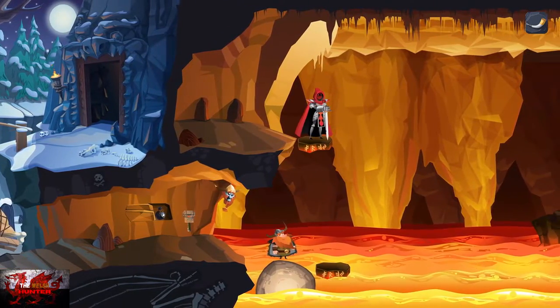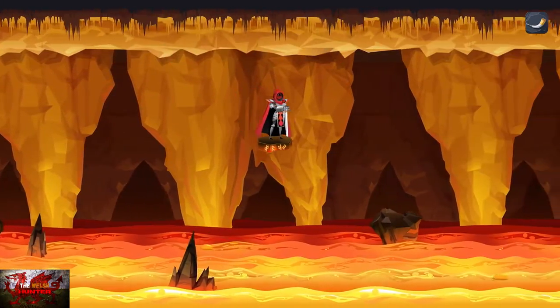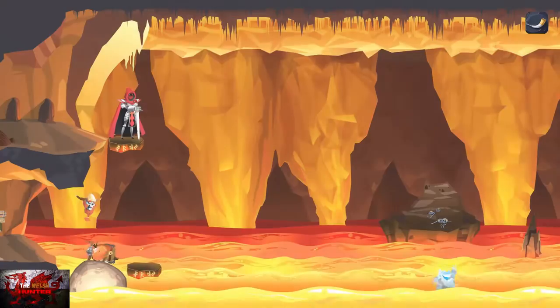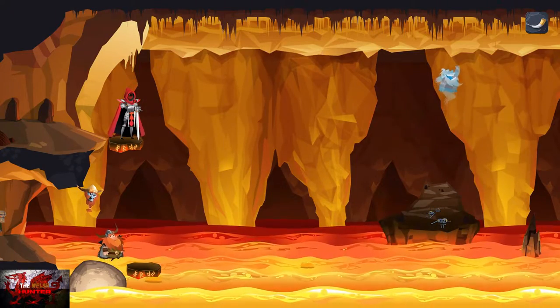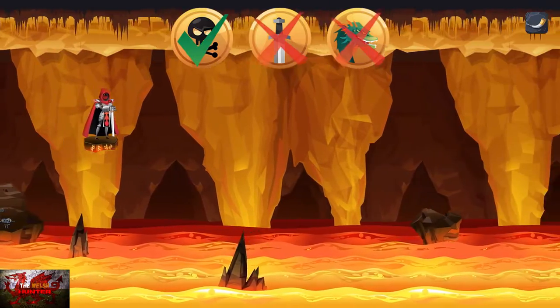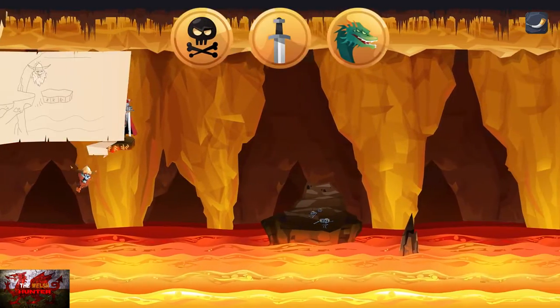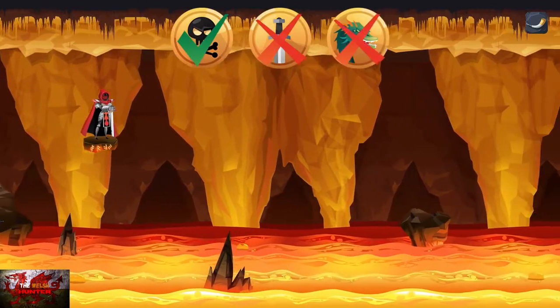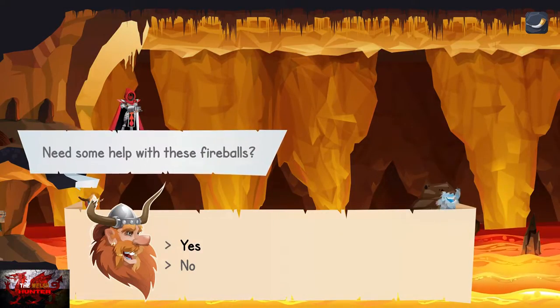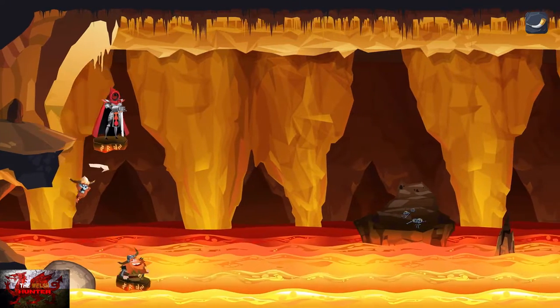Wait here for just a second — the boulder will go past. Now we are going to die, and we're going to be doing this 10 times. Go onto the little lava pad and don't press any other buttons. If you press up on the left stick you'll start floating above, which we don't want. All we're trying to do is die — 10 times.